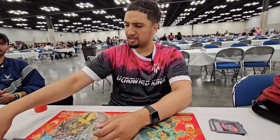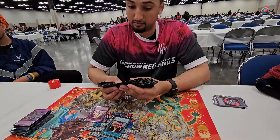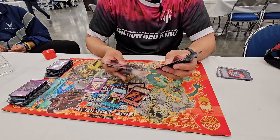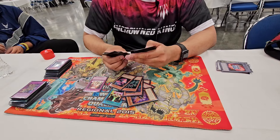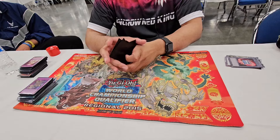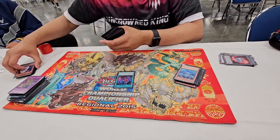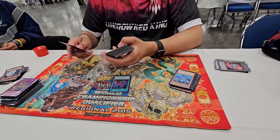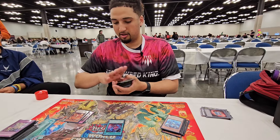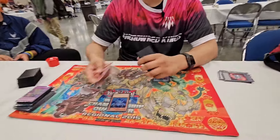So you wanna show us that one card FTK? Yeah, I can show that one card FTK. So I'm just gonna pull out all the combo pieces really quickly. These two are gonna be the only cards that stay in the deck throughout this combo. There's gonna be one point where I draw before I get to these two, so these two just need to stay in the deck. So you'll start off with Ash. Ash is going to search Poplar. Then you're gonna special Poplar. Poplar's going to grab you OSS.